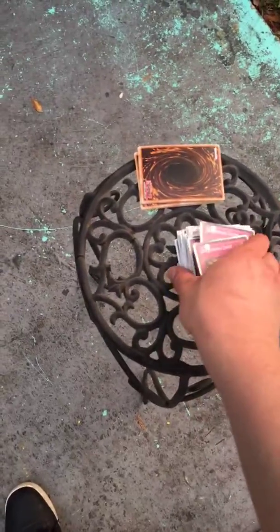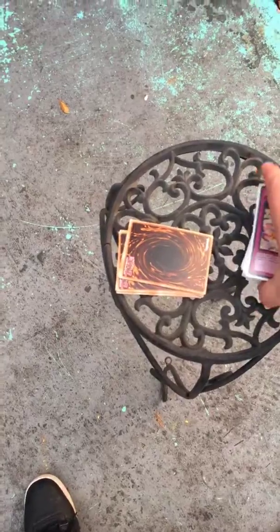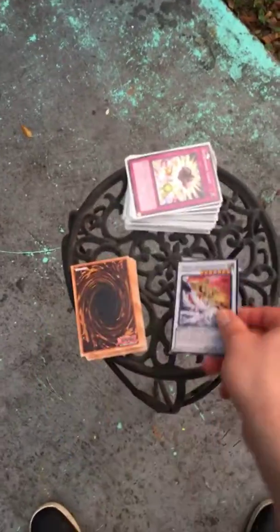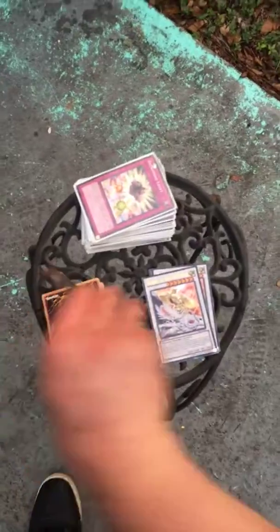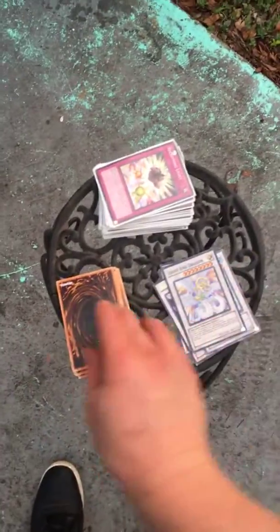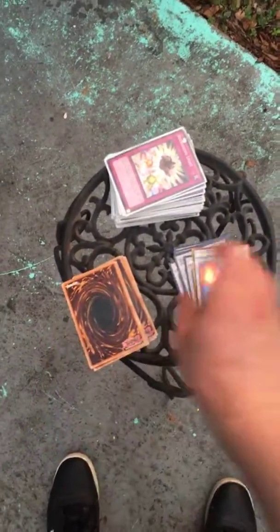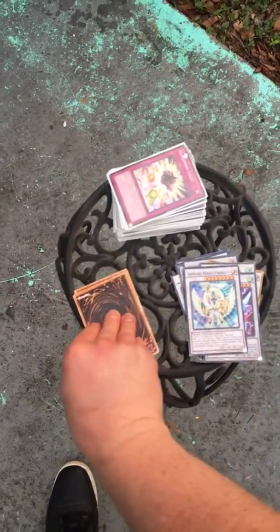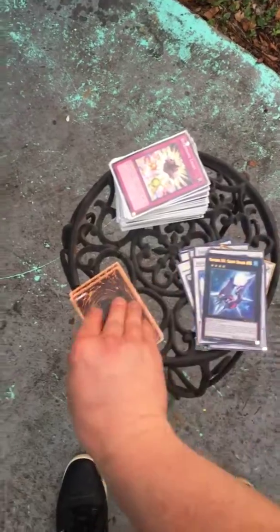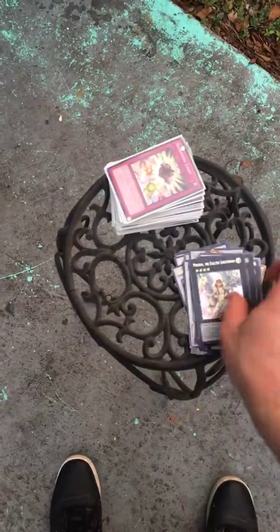That's it for the deck, now the Extra Deck. First up, one Black Rose, two Michael, one Brionac, one Light End Dragon, one Ancient Sacred Wyvern, one Armades, one Stardust, one Clearwing, one Airknight Parshath, one Number 101, Dark Rebellion, Big Eye, Castel, and Minerva.